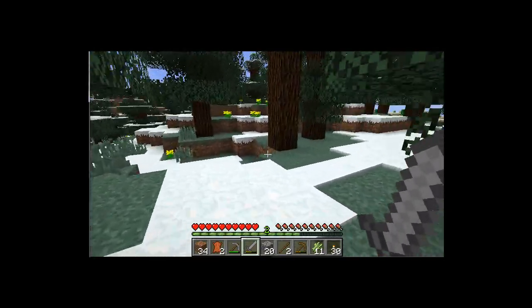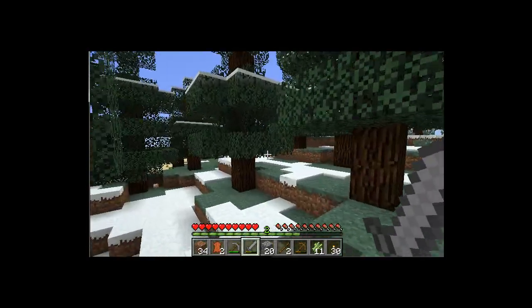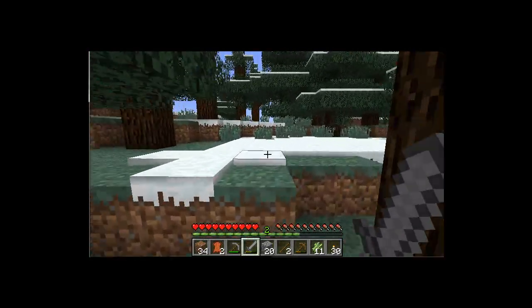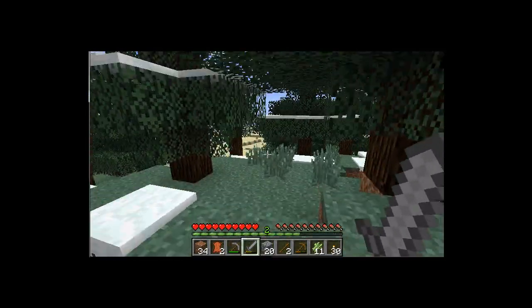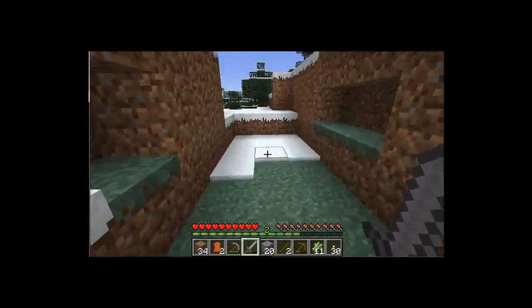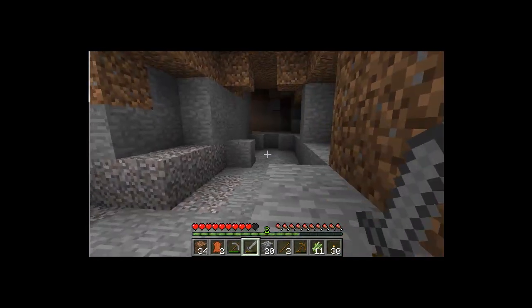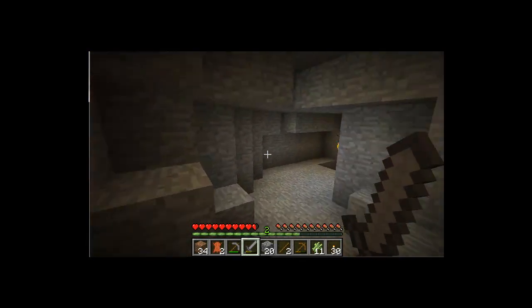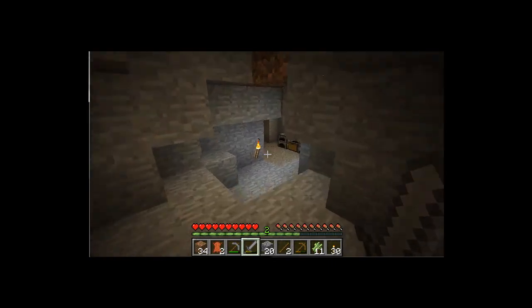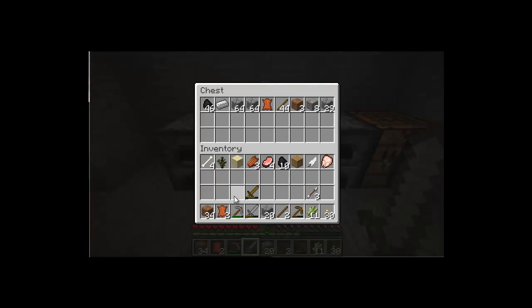The desert's in this direction, which means it's over here somewhere. Found it. I didn't find any wool though — my main purpose going out there, and I couldn't find anything. Fail. Oh, the chest is stuck open. Yeah, it's a glitch — a lot of SMP glitches in Minecraft.